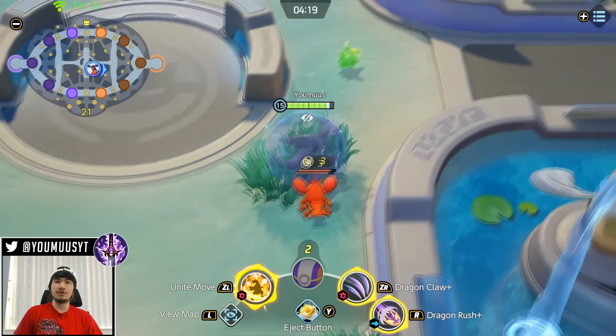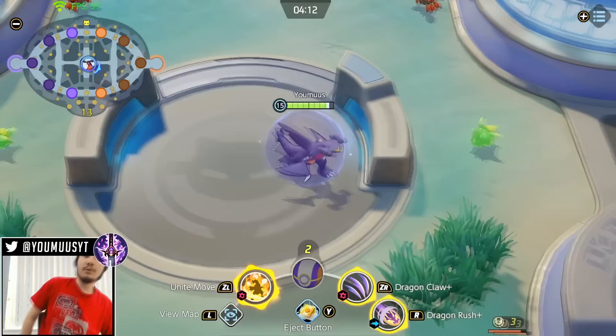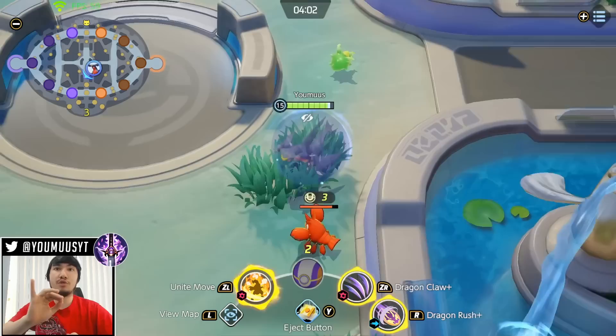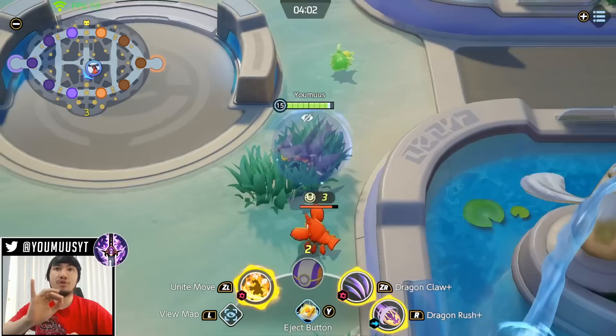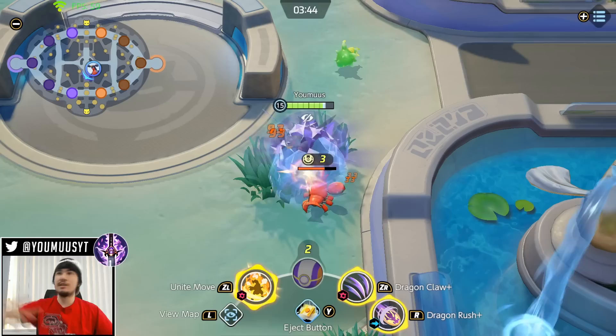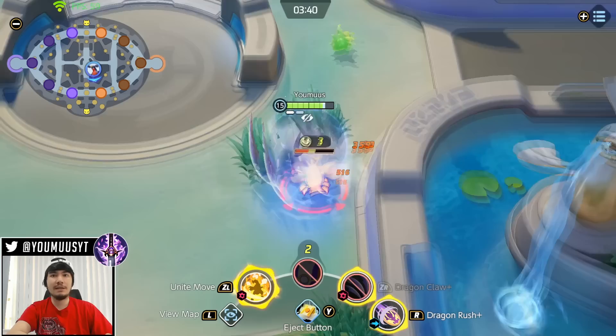This is important too. If a Cinderace is left alive you should not do it. If a Talonflame is left alive you should not do it, because these characters have abilities that fly in from range and deal a billion damage — Cinderace with their ultimate, Talonflame with their ultimate, Lucario with their Aura Sphere. So if you're going to do it with three or four teammates, make sure the last enemy alive is zonable, like an Eldegoss or Slowbro. Slowbro is definitely not going to steal.